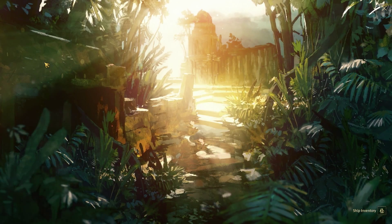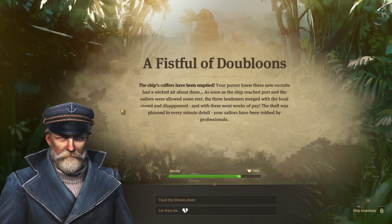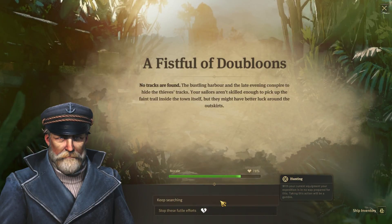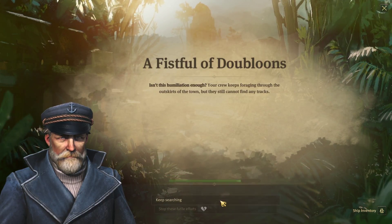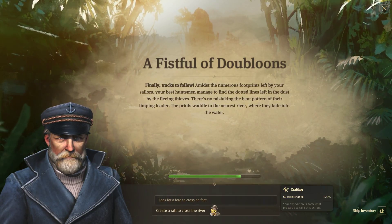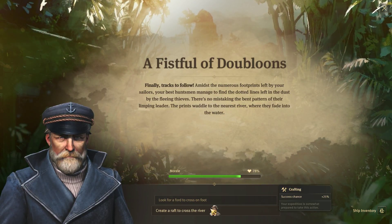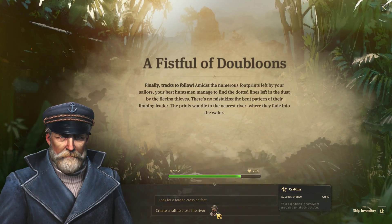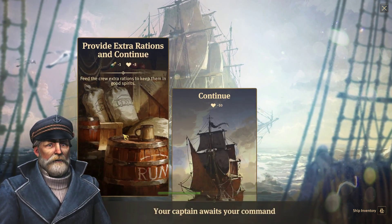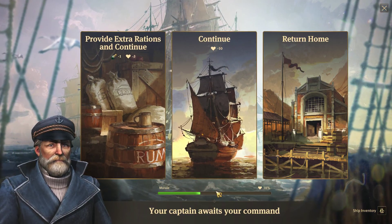Let's check our pirate hunt here. 'Fistful of Doubloons' — the ship's coffers have been emptied. No tracks are found, keep searching. Humiliation enough — keep searching. Come on. Finally, tracks to follow — amidst the numerous footprints left by your sailors, your best huntsman managed to find the dotted lines. Let's create a raft — couldn't make it float. We've lost some stuff. Wow, that dropped it down considerably. Holy crap.